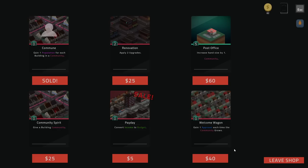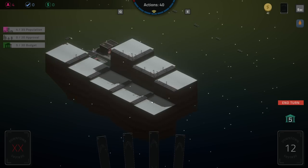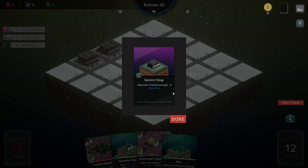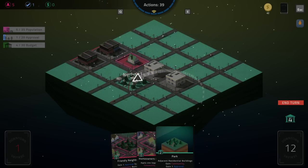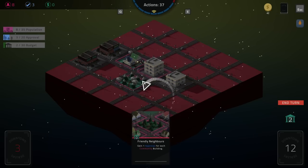Income and budget could be good or bad — that costs five. Apply two upgrades. One approval every time the community grows — is that like a passive? I'll take a look at that. Nice. Downtown — be warned, anything can go wrong, make the best of deals. I'll give it a go. Okay, so we start with the derelict shop. Adjacent commercial gets minus two approval. I'll take that. We can apply one upgrade to each community building — both get plus one approval.